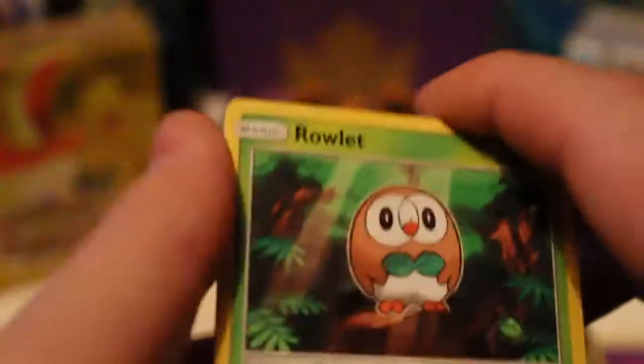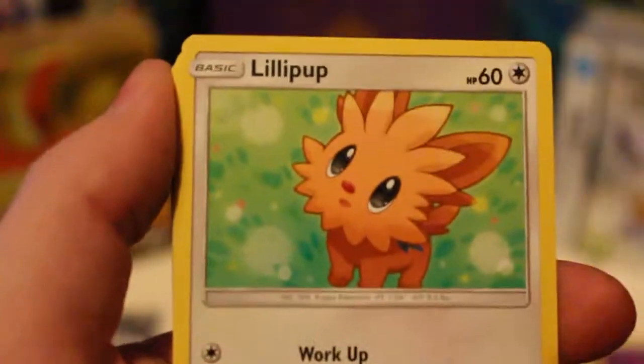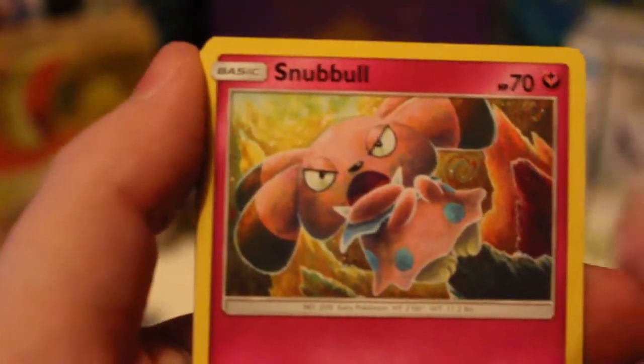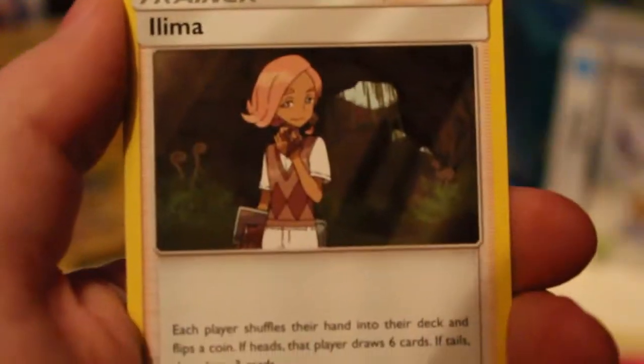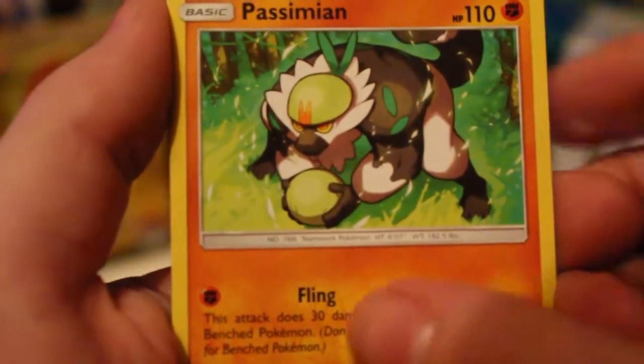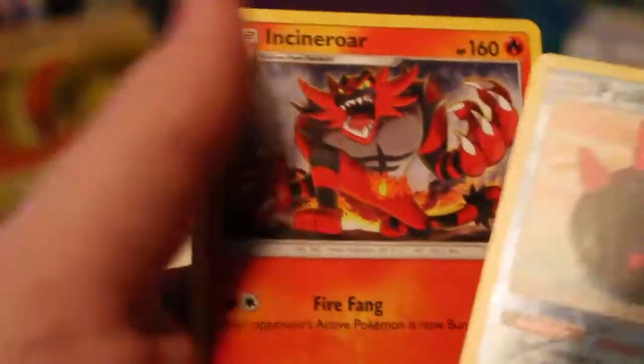I might have messed up this card sleeve, but let's roll it. We got Dewey, Lillipup, Wingull, Snubbull, Fairy Energy, Spinda, Lumineon, Passimian — Pangoro — we got our first Pikipek, that is great, and a Rare is an Incineroar, that is great.